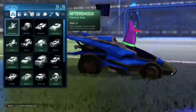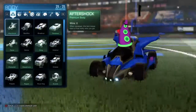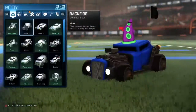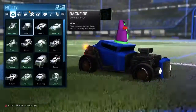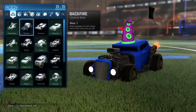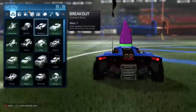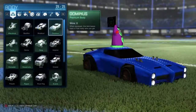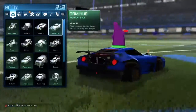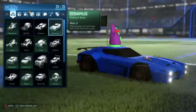First off we have the Aftershock — it looks really cool, realistic and futuristic. The Backfire looks like a hot rod, got a little scoop. The Breakout looks a lot like a Ferrari. The Dominus looks like a Magnus or a Challenger.